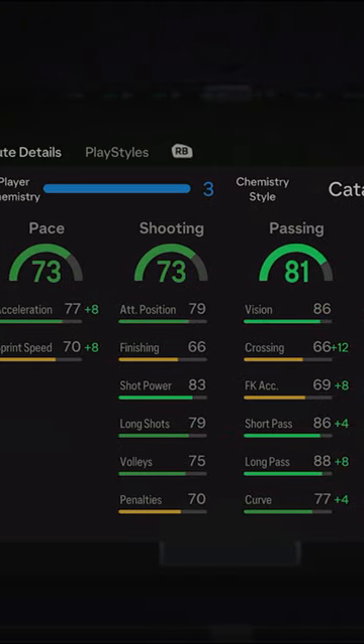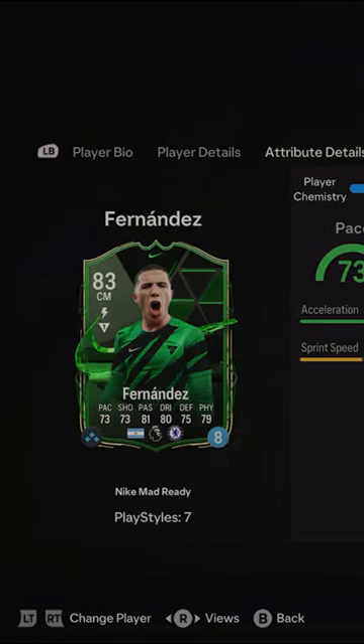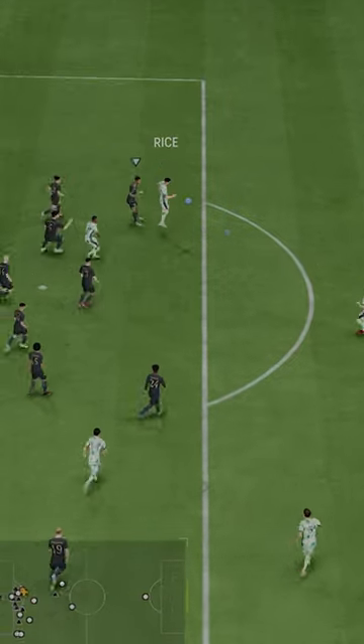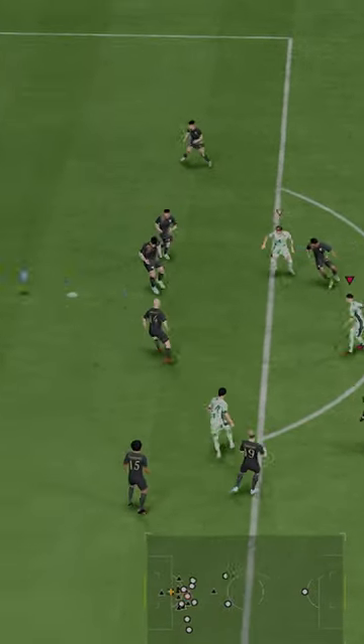Welcome to Baller or Bust, where we test FIFA cards so you don't have to. Today we've got this squad with Nike Mad Enzo Fernandez — basically just his regular gold card with a skin on the card. The kits are pretty sick, though, I won't lie.